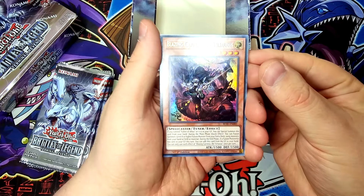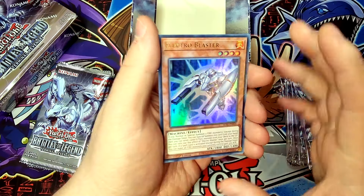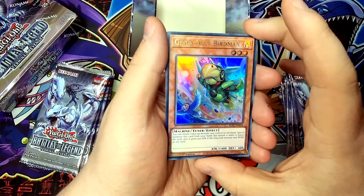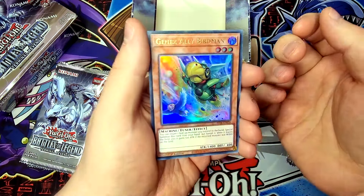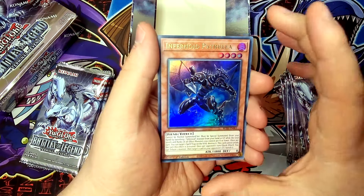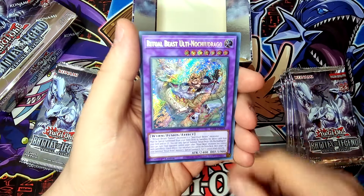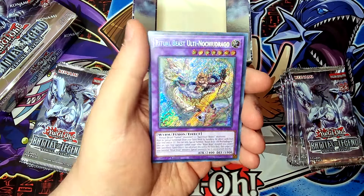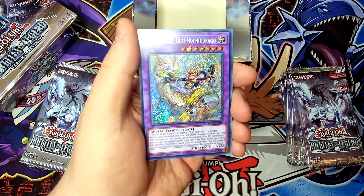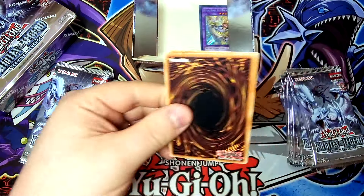We start off with Blazing Cartesia the Virtuous — very cool, nice Ultra Rare, love the artwork. We have Electro Blaster, a level four Fire Machine monster. Gen-X Ally Birdman — another alternate art card, looking very cool. I'm a huge Burning Abyss fan and this always went pretty well with it. Infernoid Petrullia — nice Infernoid support. And Ritual Beast Ulti Nokudrago — a nice Fusion card looking absolutely crisp, beautiful Secret Rare.